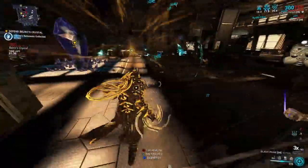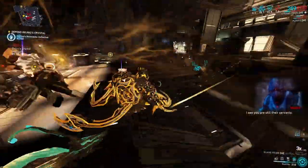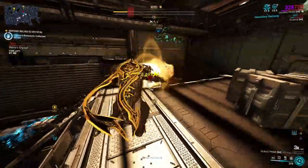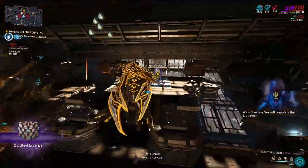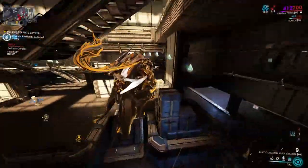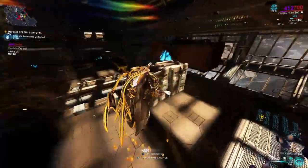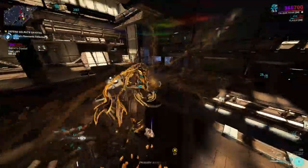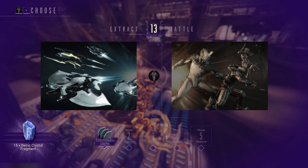Keep going and grabbing the fragments you need. As you can see, the acolyte is about to spawn — he'll come out over here, so just deal with him and kill him. Then refresh your abilities and keep on top of your fragments. Deal with any eximus units as well. And that's one round done.